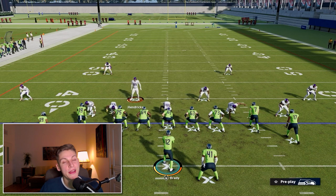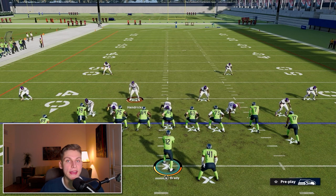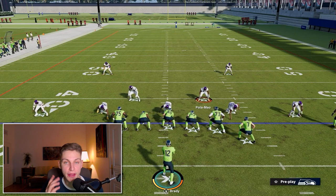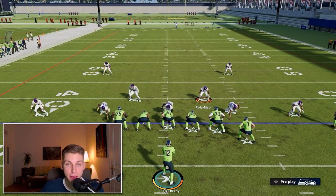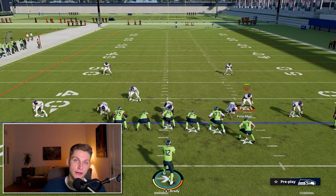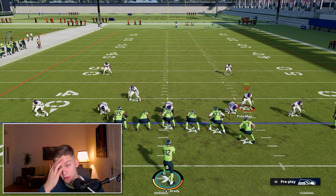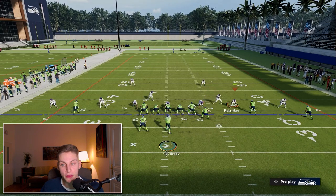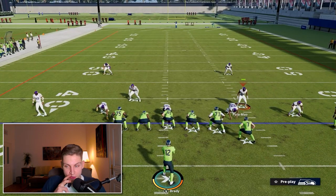Now the final run we're going to go over: inside zone. Inside zone you're mostly going to face out of a trip set. For this, I'm going to show you the baseline press and then the baseline pinch. For the baseline press, what we're going to do is take the linebacker that is on the side the ball is going to be run towards and move him to this spot right here — maybe just like so. Don't put him out too far, because then you're not going to get in in time, but right here should be enough.